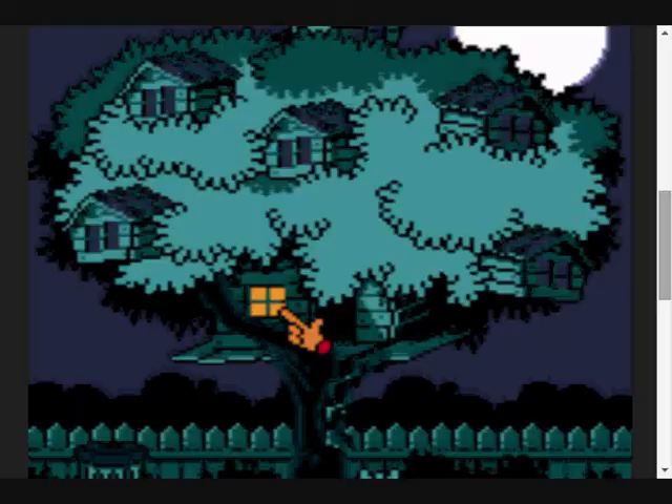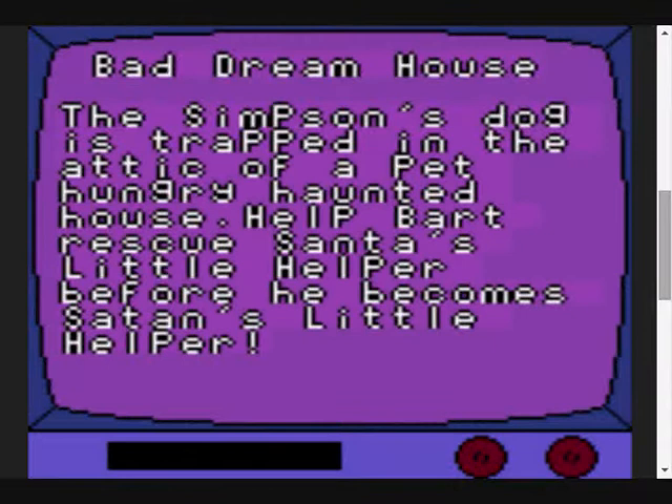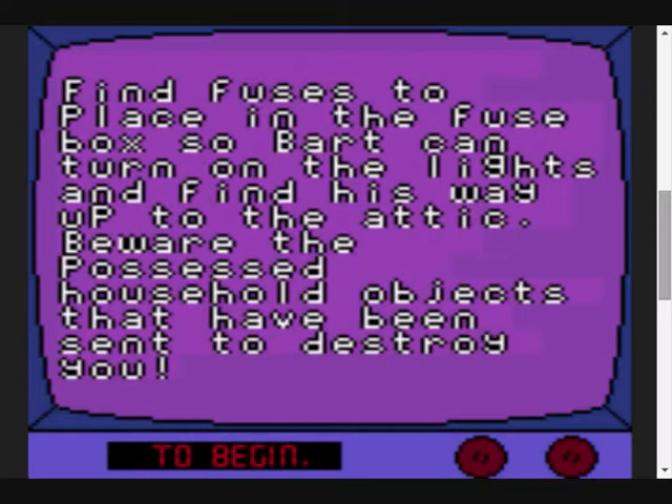So this game came out in 2001. Let's do this. Bad Dream House - the Simpsons dog is trapped in the attic of a pet-hungry haunted house. Help Bart rescue Santa's little helper before he becomes Satan's little helper. Find fuses to place in the fuse box so Bart can turn on the lights and find the way up to the attic. Beware of the possessed household objects. They have been sent to destroy you.